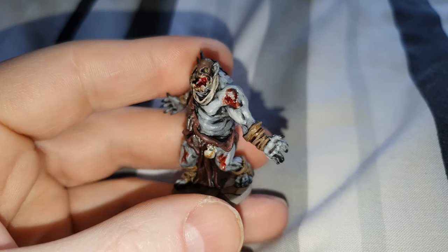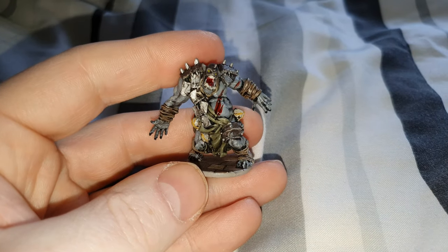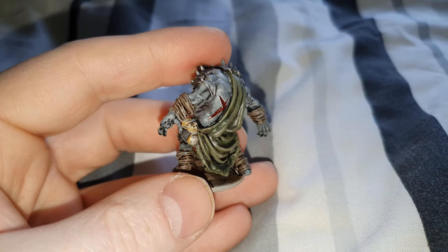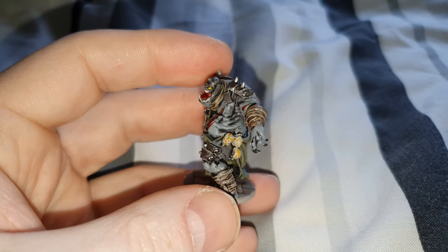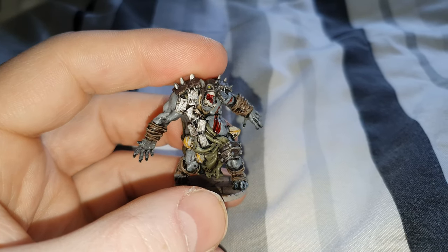Okay, that's the first tray. We'll now move on to the miniatures in the second tray. This is just another one of the fatties that come out of the second tray — there's a couple of these in here. There's also some goblins and some orcs, but they're the same sculpts as the ones you've just seen.